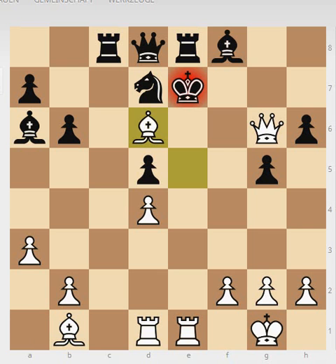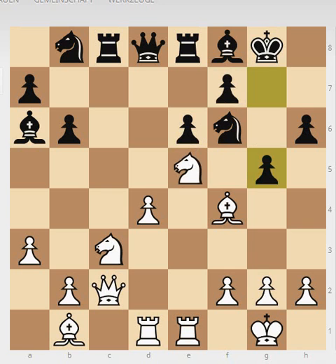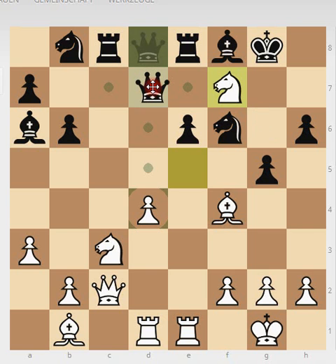I wanted to show you this game first of all for the maneuver of bishop c4 to a2 to b1. In these kinds of positions, even if things look quiet, you don't have time to lose and you can't make silly moves with the pawn in front of your king. You have to play solid as black. In positions where the knight is on e5, you always have to check whether sacrifices on f7 are possible.